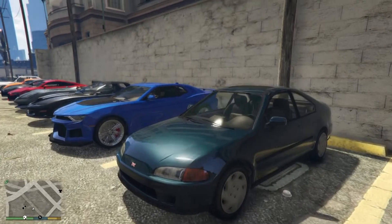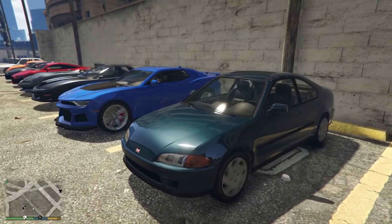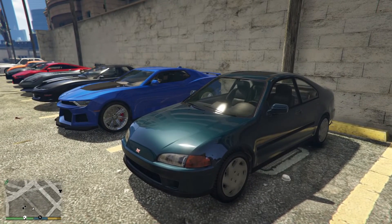Next on the list is the Dinka Kanjo SJ, which is just a Honda Civic Coupe Gen 5. This one actually does have a trade price — the standard cost is $1,370,000, and with the trade price it'll be $1,027,500, so you'll save a little bit.